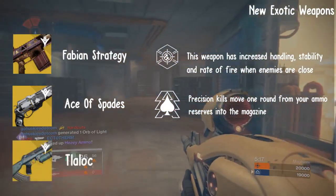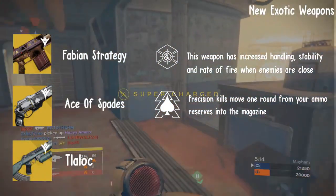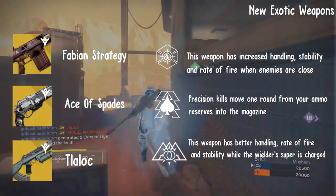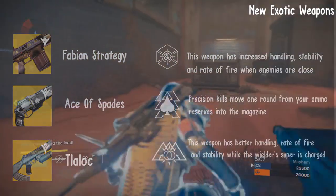Next, we have the Talalic, a class specific exotic for the Warlock. The primary perk it has on this weapon is called Overflow. This weapon has better handling, rate of fire, and stability while the wielder's super is charged.